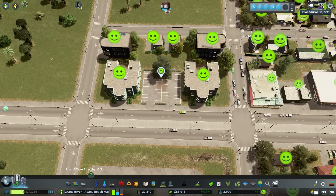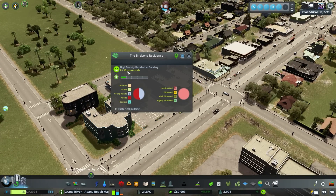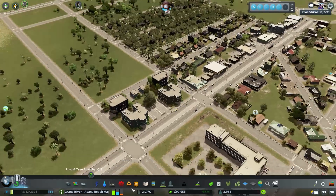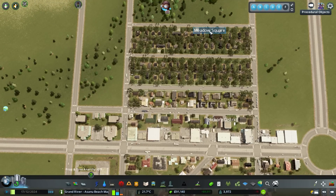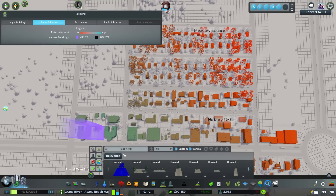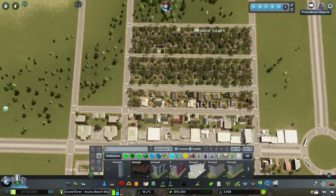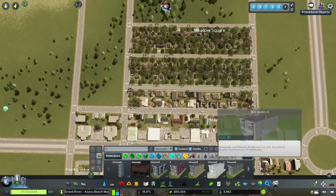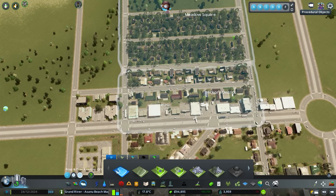There you go - that is a cool way to do it, plopping down some growables. These will function, go through their levels, keep them happy, give them services - everything is good. No need to worry about that. So we've done a district specialization using Big Suburb style, we've plopped growables using the Find It mod under the growable tab, and we grabbed some from the workshop as well as stuff that's just from the game itself.